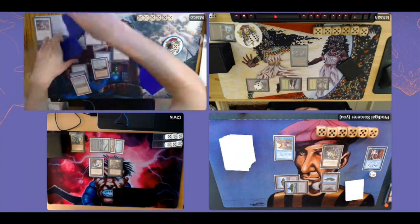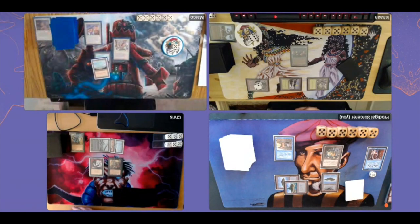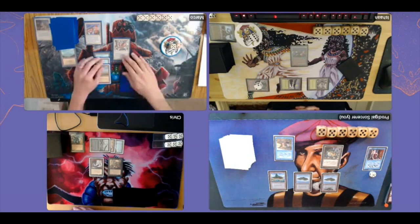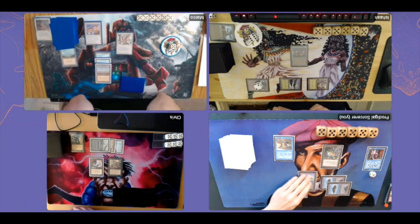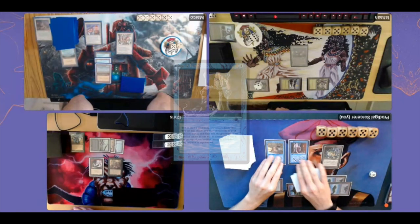This is just such a huge advantage for Marco. He plays land number three and discards to hand size, passing turn. He's not attacking with the Order of Leitbur it seems. I play a Felwar Stone, ramping up to two mana, and then I cast my commander: Sage of Latinam, the 1/2 from Antiquities that I can tap to sacrifice an artifact and draw a card. Four cards in hand and I pass the turn.